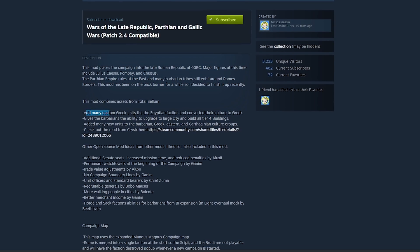Many custom Greek units have been added, and the Egyptian faction has been converted to Hellenic Greek culture. Barbarian factions now have the ability to upgrade to large cities and build all tier four buildings, which I quite like because barbarian factions can seem underpowered compared to others. Lots of new units have been added to the barbarian, Greek, eastern, and Carthaginian culture groups — with the new patch, having new units is so important for Rome Remastered mods.